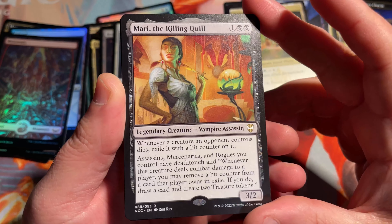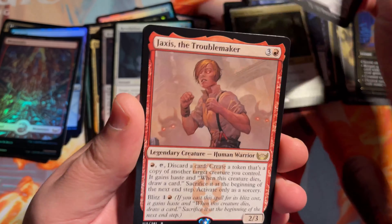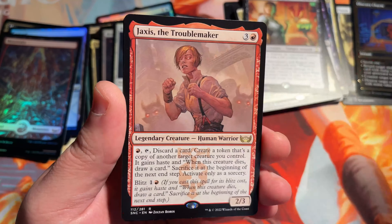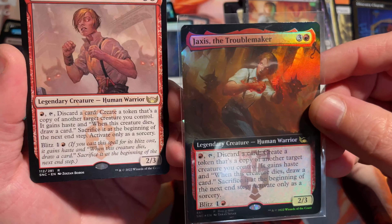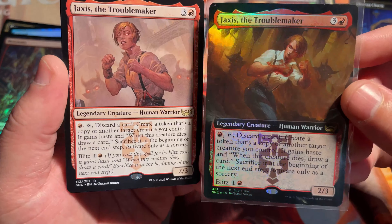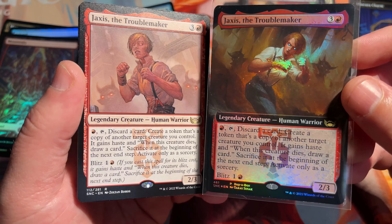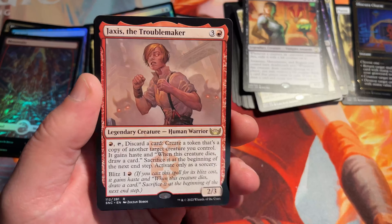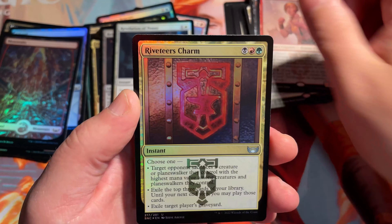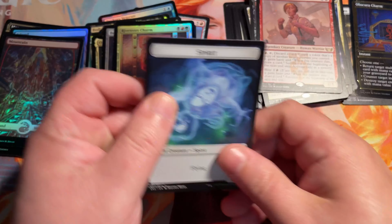Mari the Killing Quill — commander card here. Jaxxas the Troublemaker — the same thing that we got as the Buy-a-Box promo. I think the Buy-a-Box promo art is much better. You tell me in the comments below which one you like better — I think this one's better, with the little devils in the background and the fists on fire. Much better. Riveteer's Charm, foil, and a Spirit token.